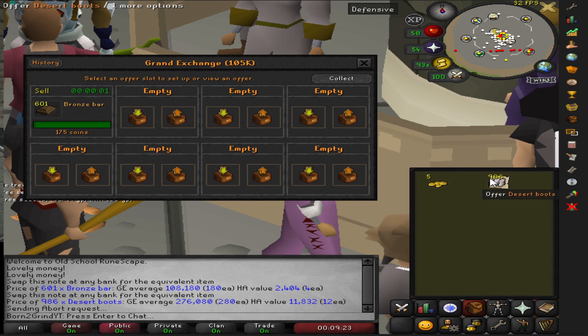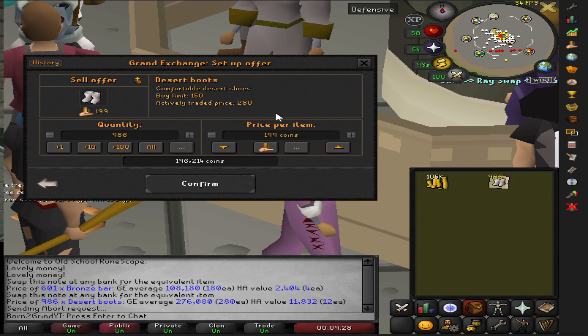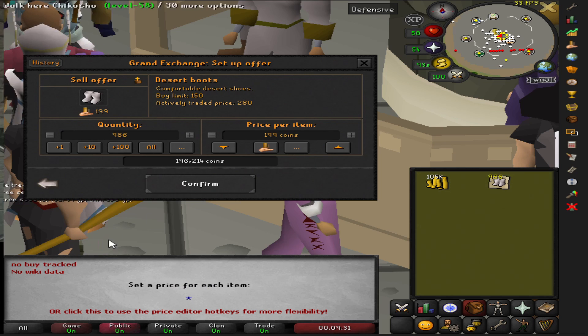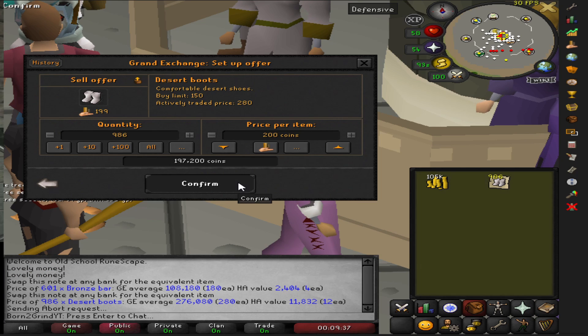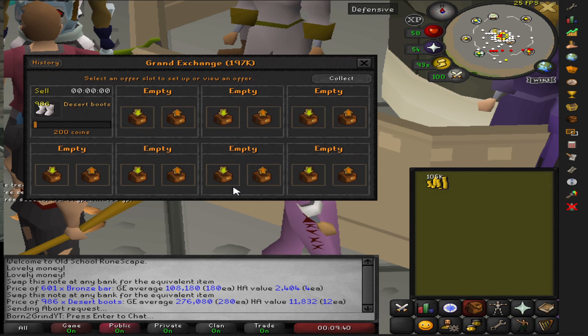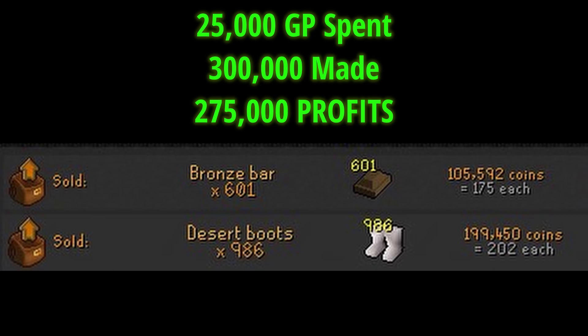Collect that — we now have 105k already, quadrupled what we put in. Desert boots, we're going to sell them for 200 — that seems very fair. Sold a little chunk of them; it's going to take a while for these to sell. This is a good money-making method for you. Please like the video, hit that subscribe button, and I am out of here.